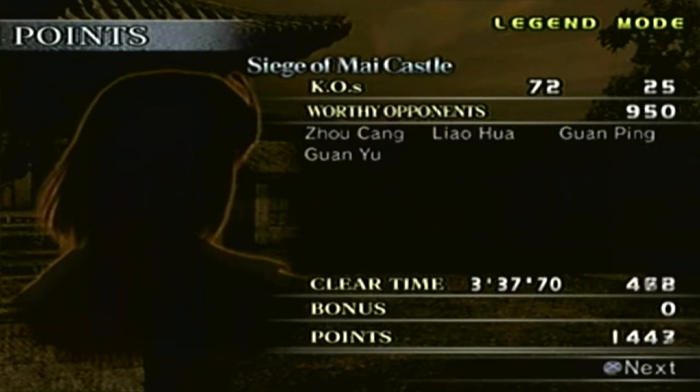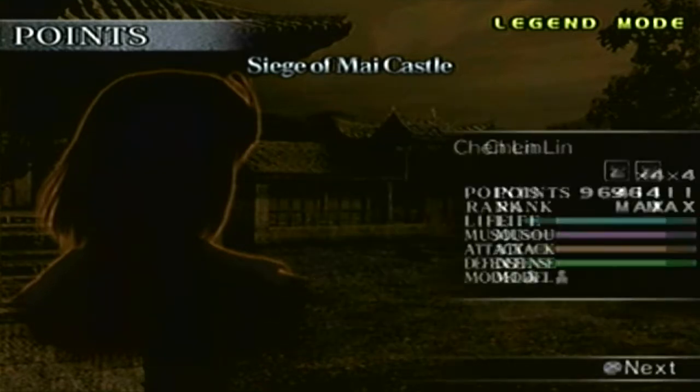That's a win! That's the final level 10 weapon we needed — the edit officer pike. Our KO count is 72, our worthy opponent count is four. We defeated everybody in the stage. Our clear time is three minutes and 38 seconds. The points — let me check — we have a total of 6,275 points. The rank is at max, and the points are now at max too.